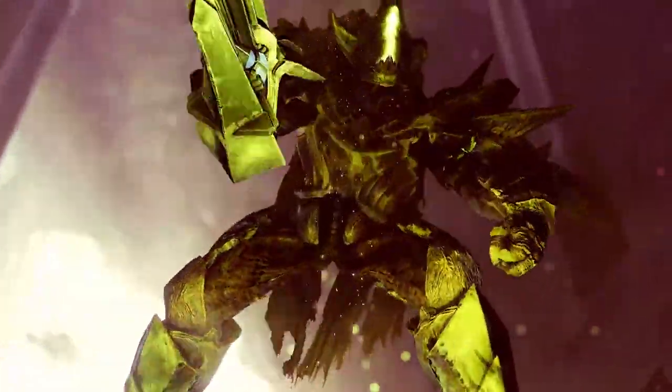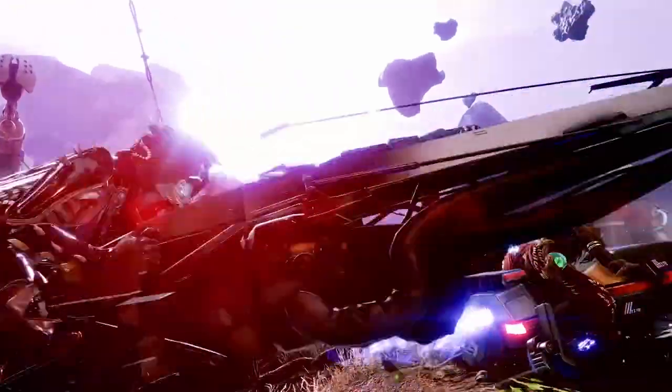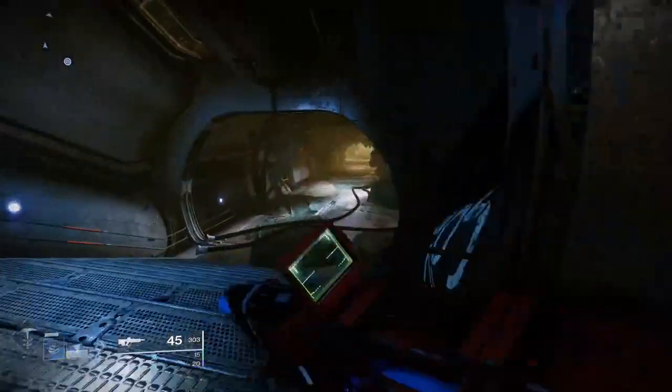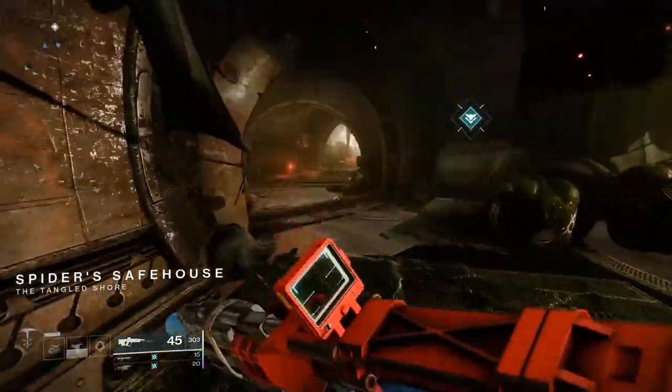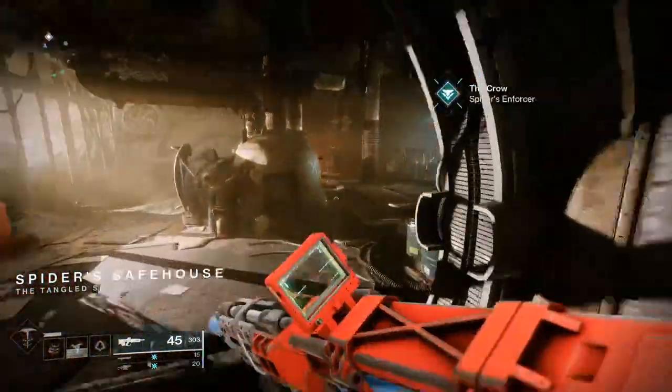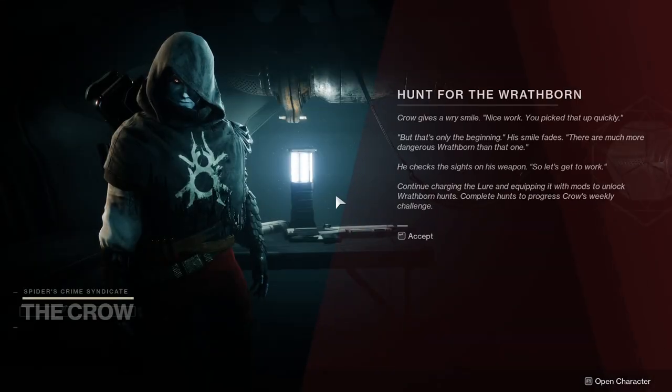Season of the Hunt is now live, and the brand new activity are Wrathborn Hunts. Here is how they work. After quickly doing a mission on the moon, you'll meet up with, surprise, Aldrin Sov, going by his new name of Crow, and Spider at the Tangled Shore. Crow is now a vendor on the shore, and he's your go-to guy for all things Wrathborn Hunt.